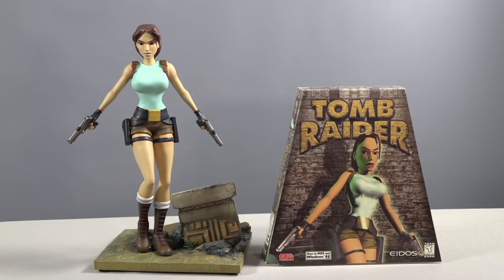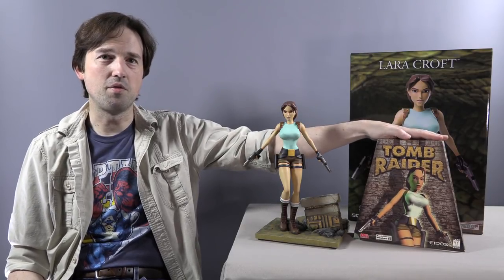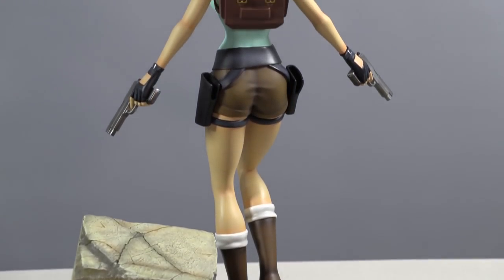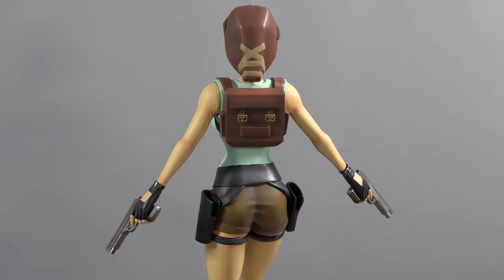It's a statue, not an action figure, but it's so iconic. They've even modeled her after the original box cover — this is the PC game box that I've had since 1996. If you look on the back of this statue — and I'll turn it around and show you in close-up — they didn't compromise. They gave her the braid on the back as it looks in gameplay in Tomb Raider 1. I know I seem like I'm making a really big deal out of this, and I am.